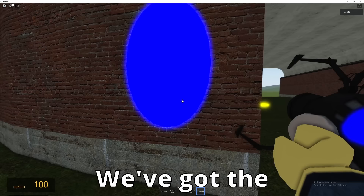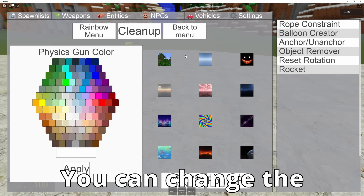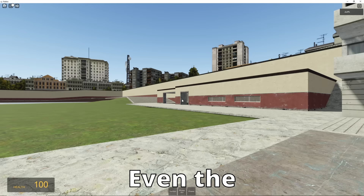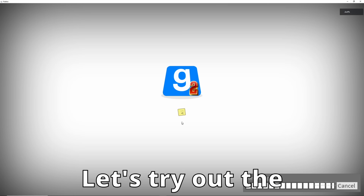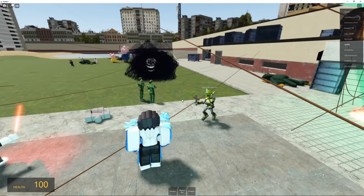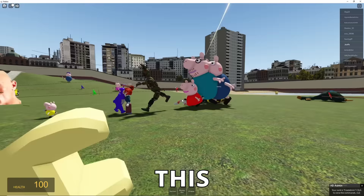We've got the portal gun, which actually does work. Even the spawn list is true to Gmod. You can change the skybox in this game, which is pretty cool. Even the Construct map seems very true to the original. Let's try out the multiplayer. How bad could it be? Oh my god.